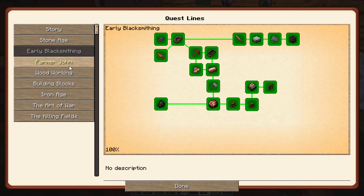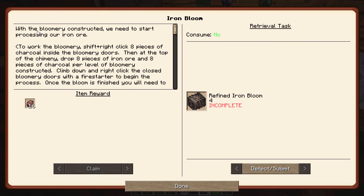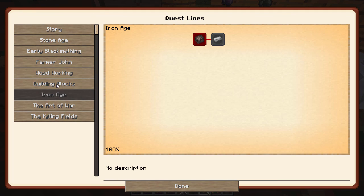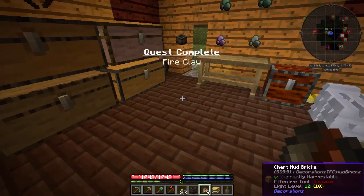We got that quest — we'll claim those. Cool. And that opens up iron age. Look at this — Iron Bloom. That's going to talk about making a bloomery. Let's hold off on that real quick. Go back to this one. It says that it's going to be knapped out into a crucible to allow us to melt down metals quickly over a forge.